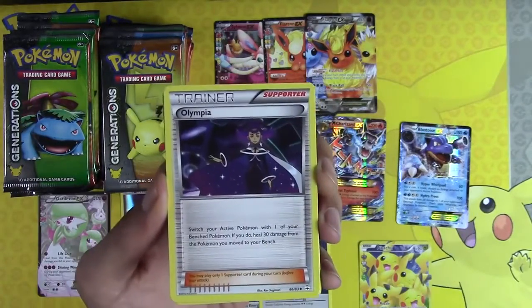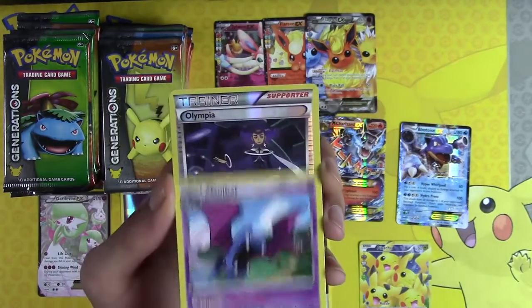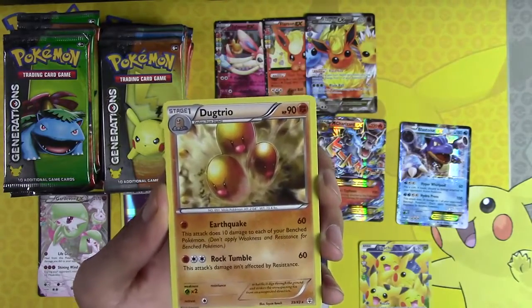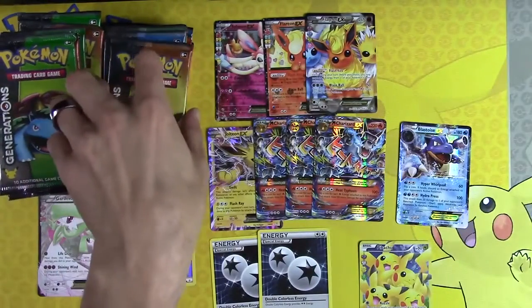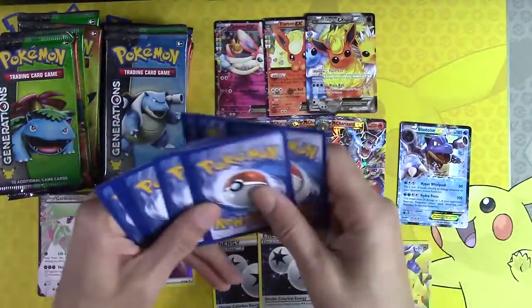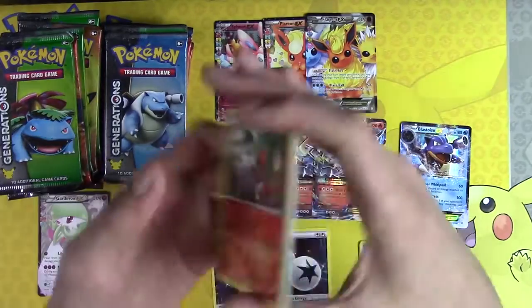Flobebe, Olympia, Golbat, Olympia Reverse Holo, Loet, Dugtrio. I can't complain — I'm not going to complain, even if we don't get anything out of the rest of these packs. There's no possible way that I could complain.